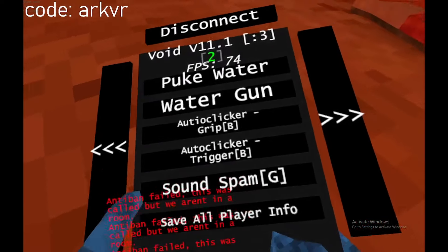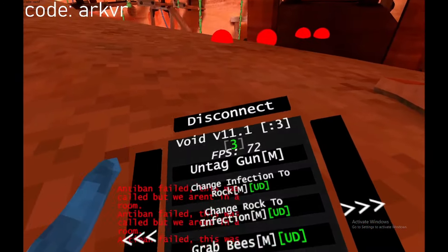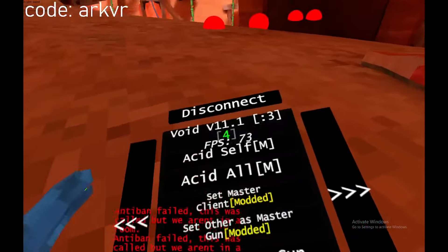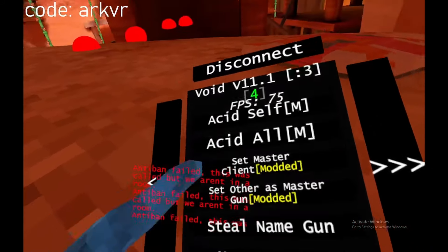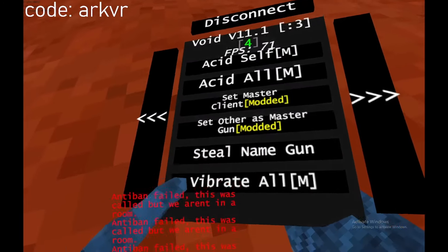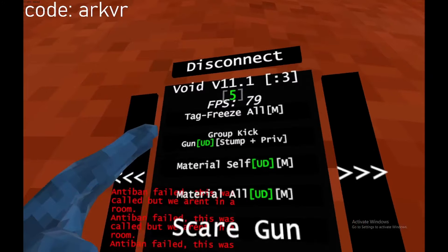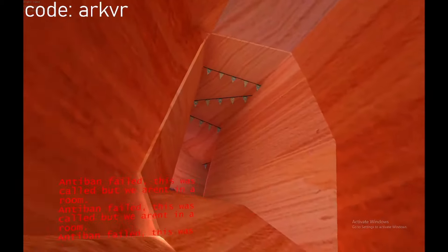Autoclicker, sound spam, alert, save all, play ball — nope. Untag gun, change your room, infection, rock, acid self — that didn't work. Acid all — oh, you need master. Set master, client, modded, set otherwise master, still name gun, vibrate all, tag freeze all, group kick, material self undetected.